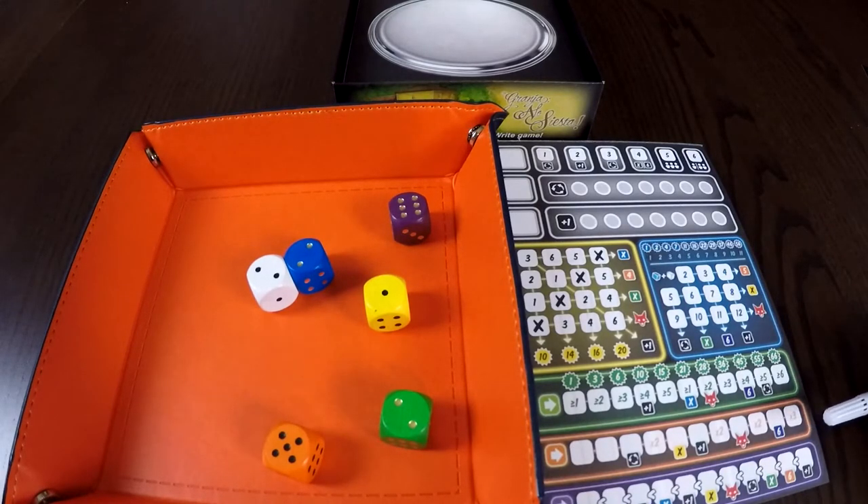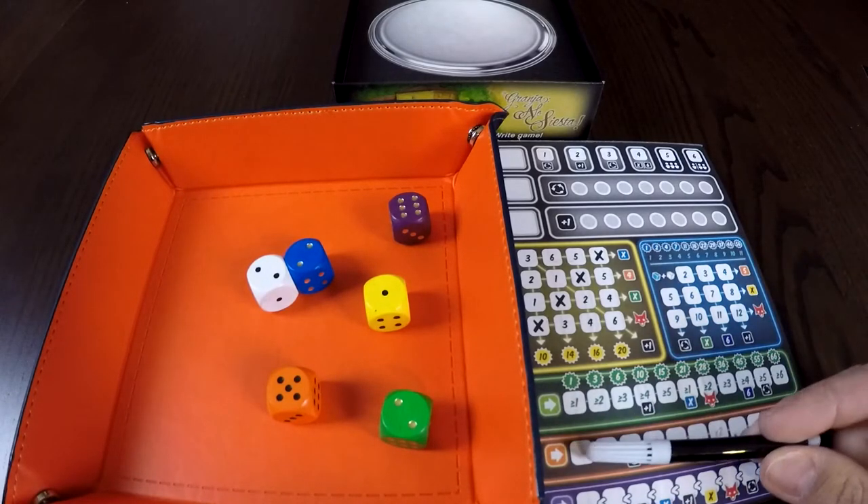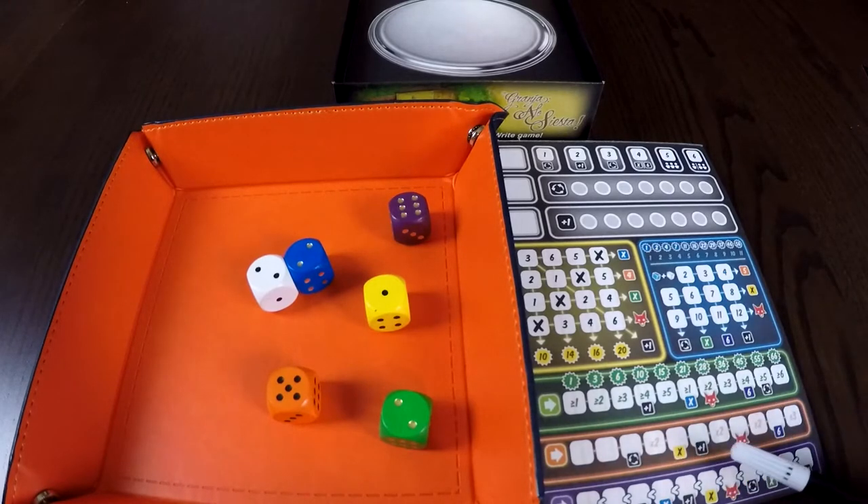The orange section is a little bit easier — you're literally just taking the value on your orange die and marking it in the box. When you get to the times-two sections, you would multiply the value of the die by two, or by three if you manage to get to the end of the orange section. When you place a value in those sections, you will unlock those abilities as well.